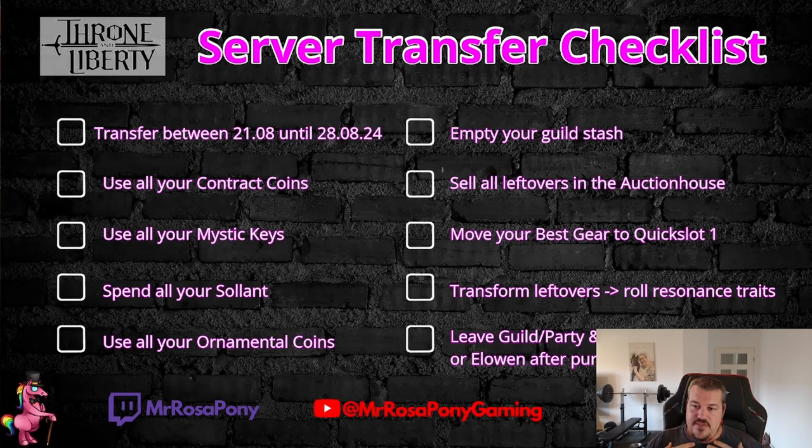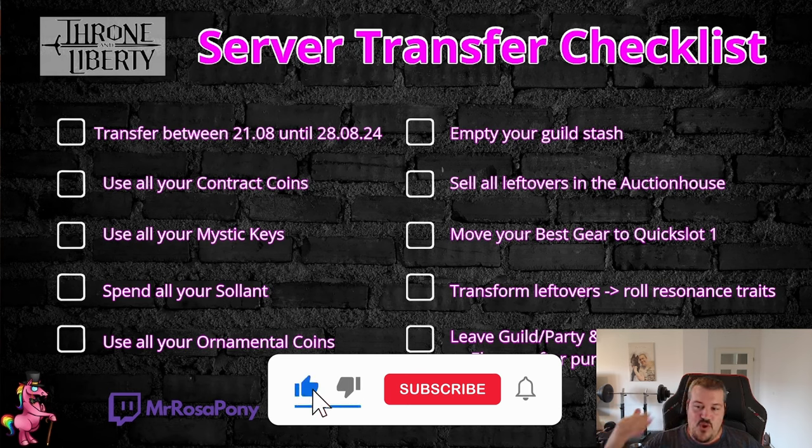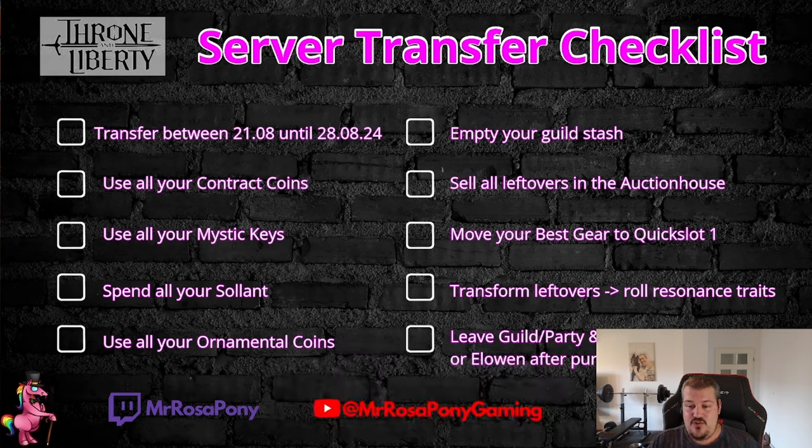Important: only your quickslot one gear will be transferred to the new server, so make sure you have your best gear equipped in quickslot one. For leftovers you can't turn into lucent, try to transform them using substance transformation to get some resonance stone fragments, and try to roll a couple more resonances before switching — otherwise they will also go to waste.